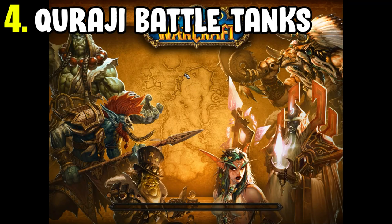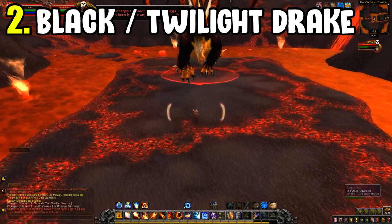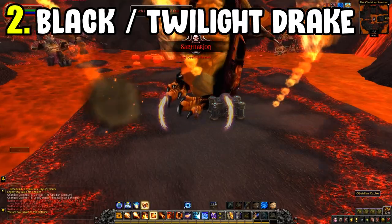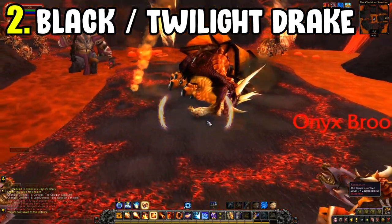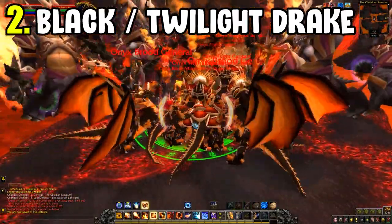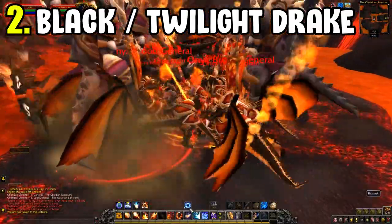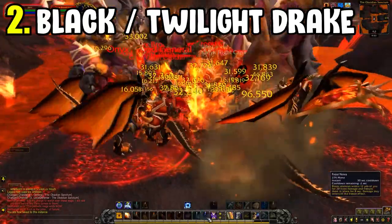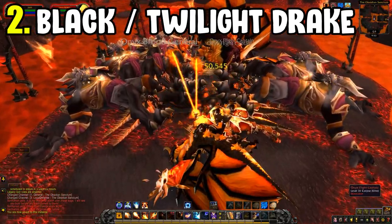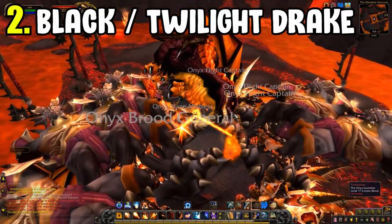Next is two mounts: the Black Drake and the Twilight Drake, both 100% drop chance from the Obsidian Sanctum in Dragonblight. Run it on one character on 10-man and another on 25-man, or wait a week if you only have one character. The 10-man drops the Black Drake, the 25-man drops the Twilight Drake — all you have to do is take out Sartharion and loot your mount.